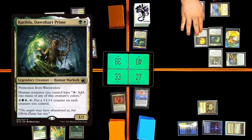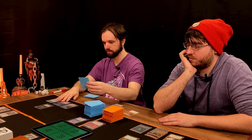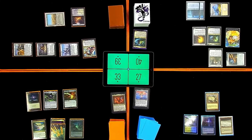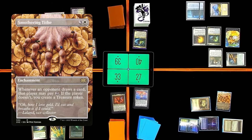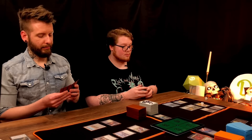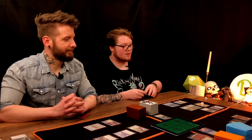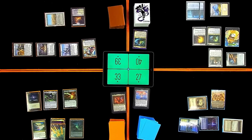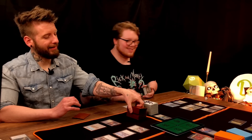Catilda? I guess I pass the turn after that. Untap, upkeep, draw. Do you pay the two? No. I have to pay my own. I will draw a card. Does anyone care about this thing on the stack? I sure do, but I'm not playing blue. You're end-stepped. Channel Besieged. Target. I will go get a basic. I will also get a basic Plains.